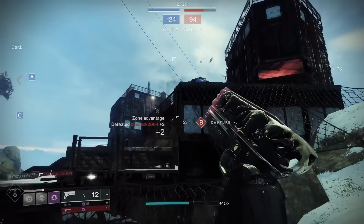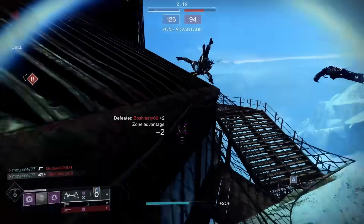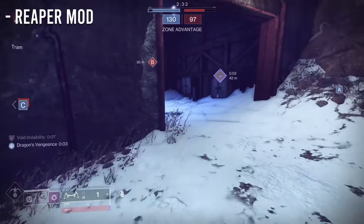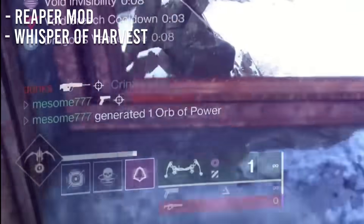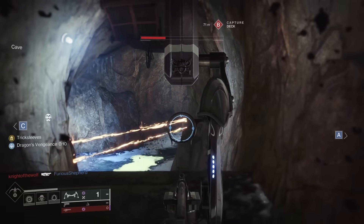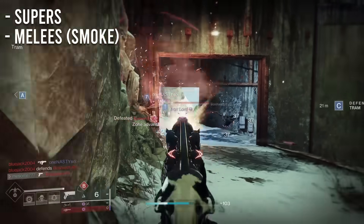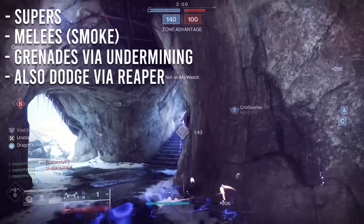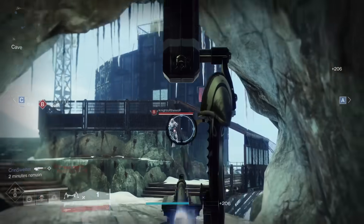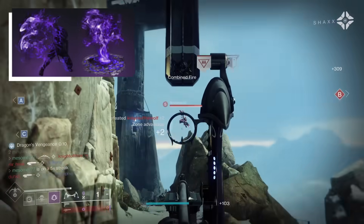All we need to access this new breakpoint is some orbs. Luckily, we have them after nearly every kill with a combination of a Reaper mod on our cloak and the Fragment Whisper of Harvest, which grants orbs after weakened target kills. This will work on targets hit by supers and smokes, but we will also use Echo of Undermining to have it on our grenades. For aspects, we will use Vanishing Step and Trapper's Ambush.